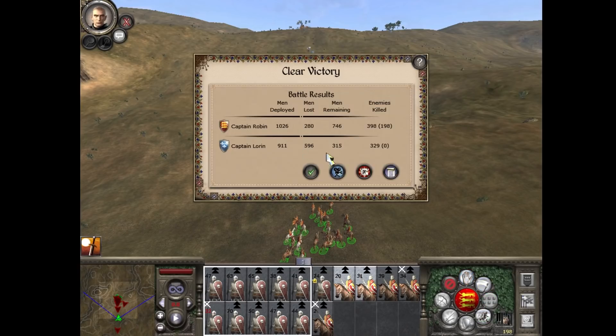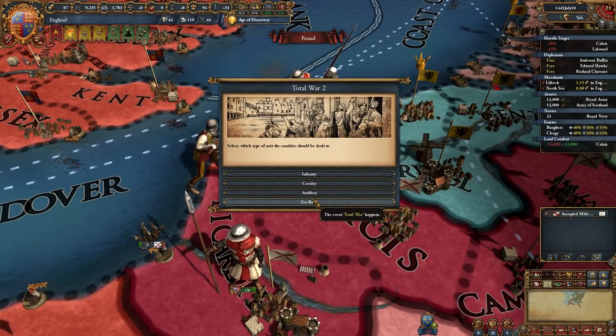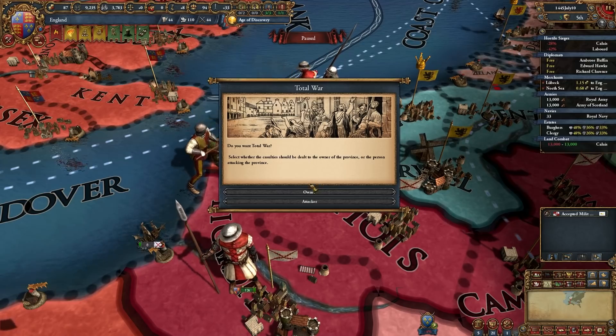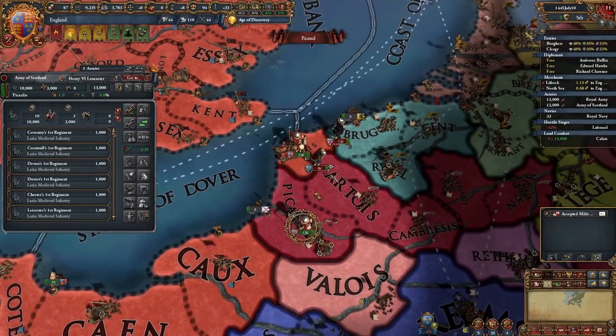Brilliant, excellent. Now I need to total up the casualties, which look to be basically the same. They lost 280 — obviously this scales up. Thanks to our brilliant work on the battlefield, they lost a cavalry unit and five units of infantry. And that's how that works.